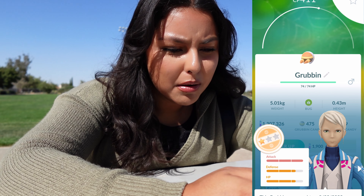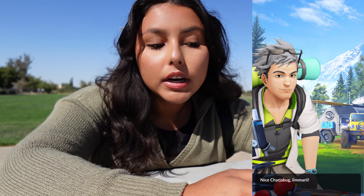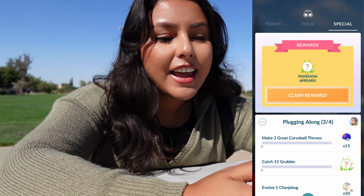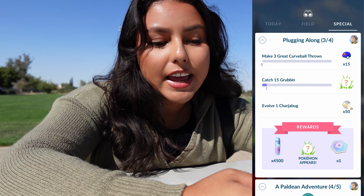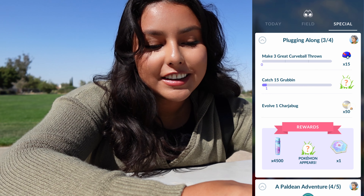We're going to talk to the professor and of course skip the story text. Oh wait, we didn't catch the 399. There we go — we did catch it. Okay, we have the third page of Plugging Along. We need three great curveball throws, catch 15 Grubbins, and evolve one Charjabug. That's pretty easy, so we're going to go ahead and do that.